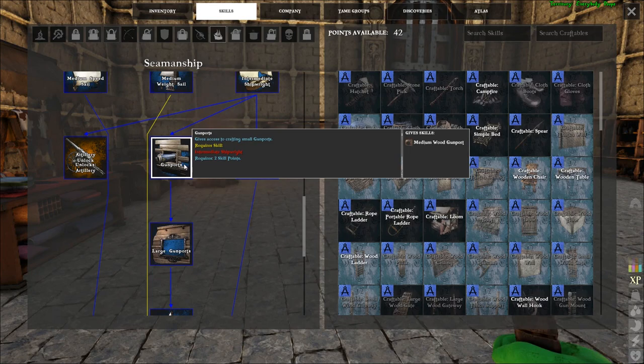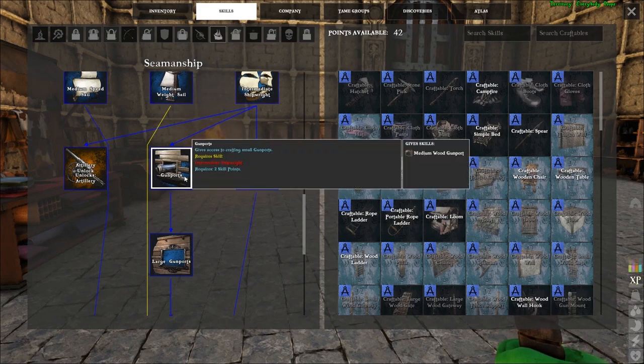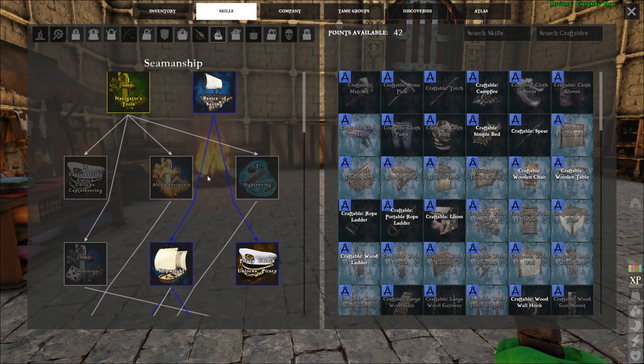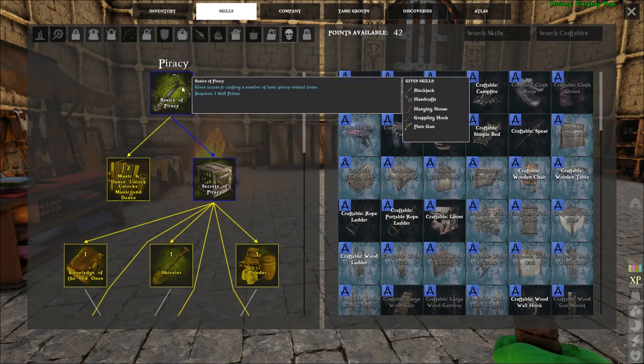We're also going to need Gun Ports on the next level down if you plan on adding cannons below deck on your schooner. You can build the schooner without them, but we'll also need Artillery on the left to unlock cannons if you decide to go this route. Along the way you pass Piracy, which I also highly recommend if you have the extra points — you can unlock the grappling hook with it and it's amazing.